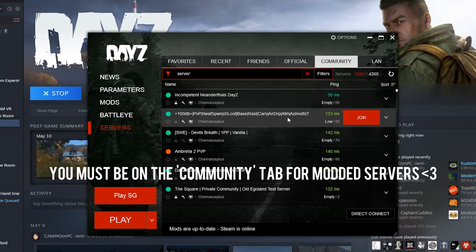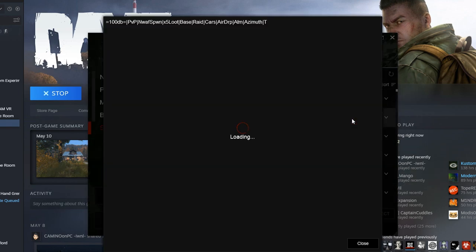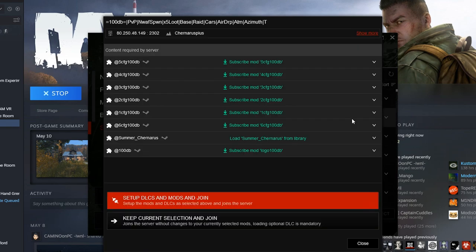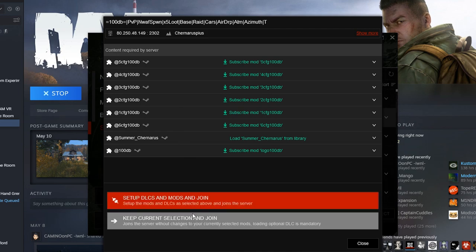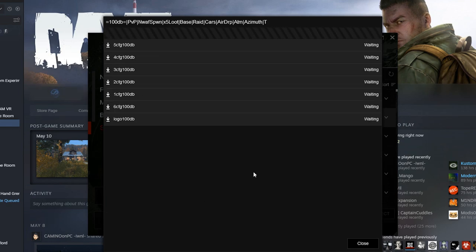We've got some modded servers showing up on the server tab — PVP, five times loot, base raid, cars, airdrop, ATM. If we just click join, it tells us all the mods we need, sets up DLCs and mods, and we click join. It'll download all the mods — some of these will be quite large so it's going to take a while, but a lot of them will go pretty quick.